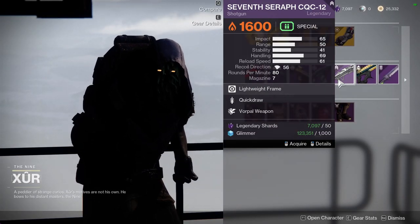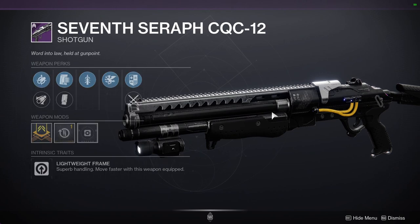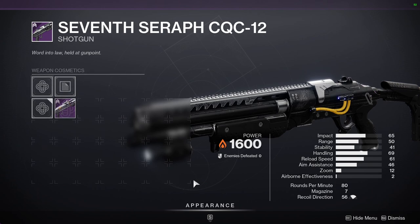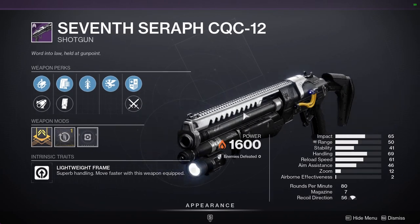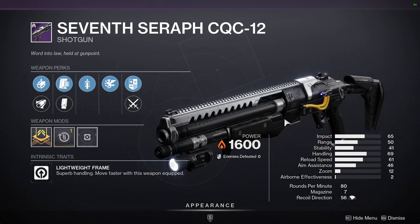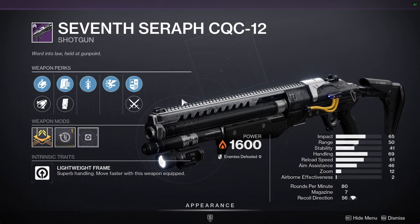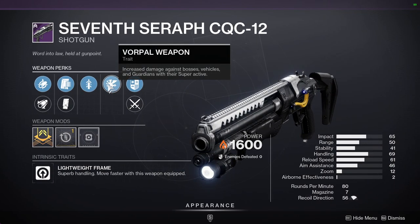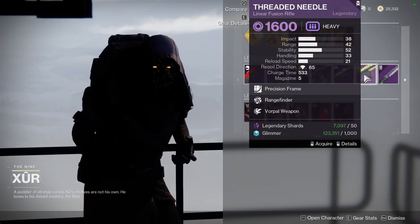The 10-0 CQC is one of my favorite shotguns in the game. If you weren't there for Season of the Worthy, unfortunately you missed out, because this skin looks awesome. It has Quickdraw and Vorpal — that's definitely a good PvE roll. I actually have a roll with Vorpal that I used to solo Prophecy back when that was viable. I'd still pick it up just because it's one of the best-feeling shotguns for me.